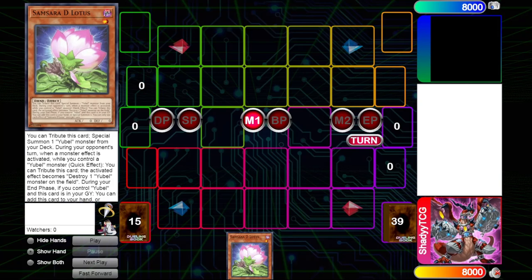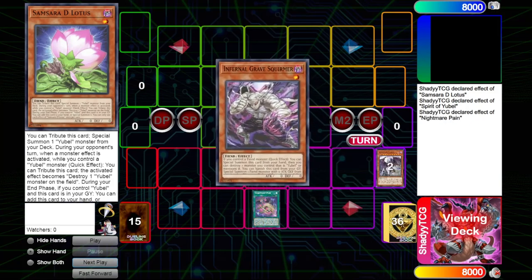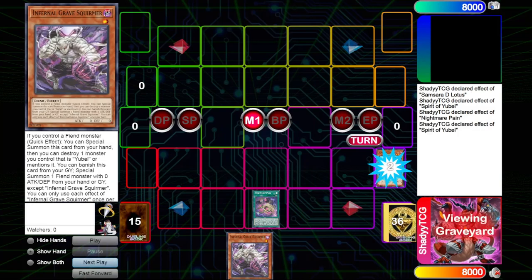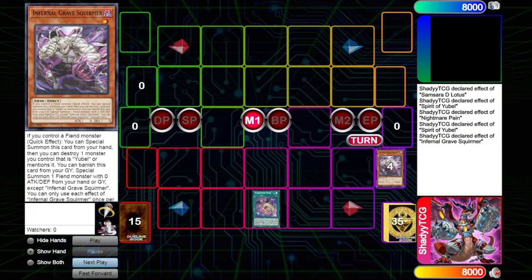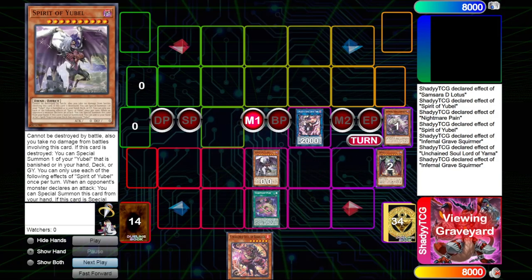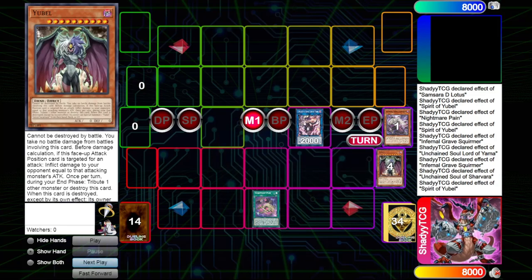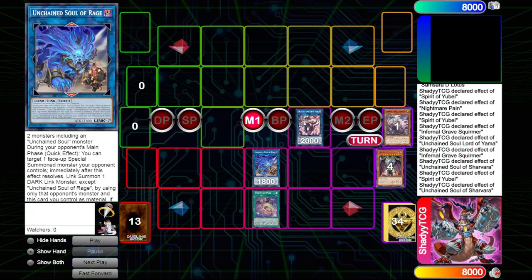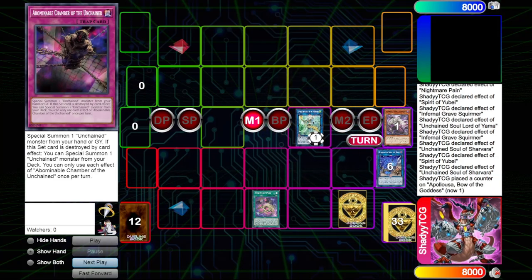The first combo is the normal Samsara Lotus combo, ending on Apelooza. You normal summon Lotus and go for its effect to get Spirit. Spirit gets Nightmare Pain, activate Pain to destroy the Spirit and get Squirmer. Spirit's effect summons the Bell, and Squirmer's effect special summons. You link two into Yama, Yama gets Sharvara. Use Squirmer to banish itself and summon back the Spirit of your Bell, then use Sharvara to pop the Spirit. Spirit floats again into your Bell. You link two into Rage, and Sharvara sets Abominable Chamber from the deck. Then you link four into Apelooza for two negates — that's the combo.